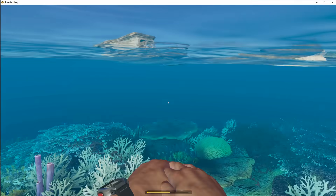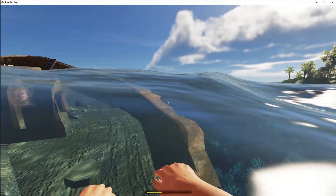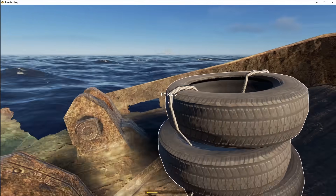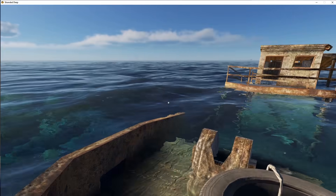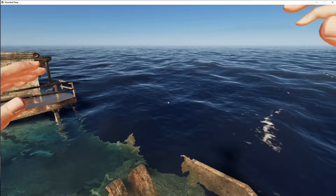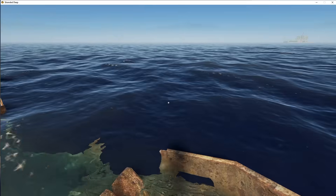Now you're ideally going to want to do this on a wreck. Ideally the wreck is going to have a water portion so you can swim around and get the shark's attention, and then a portion above the water which you can use as a throwing platform. So I'm just going to wait for the shark to arrive.